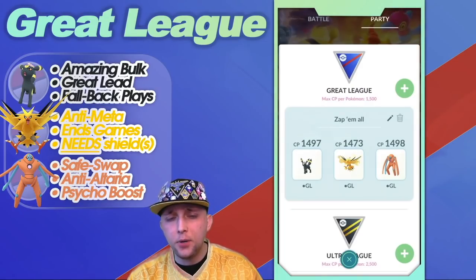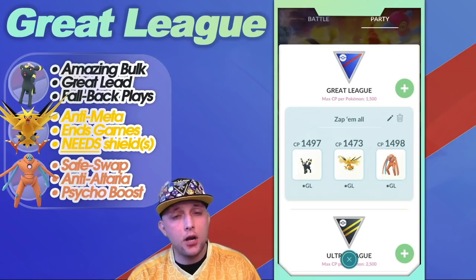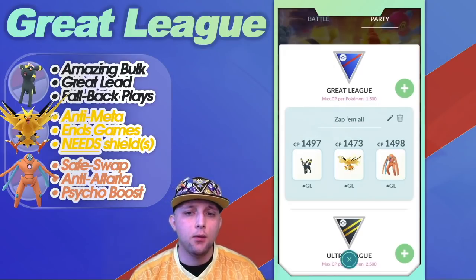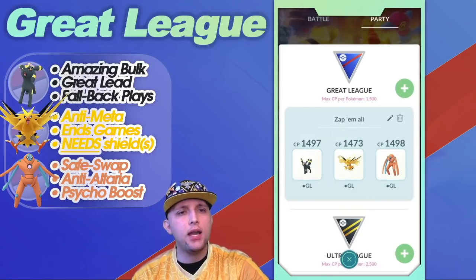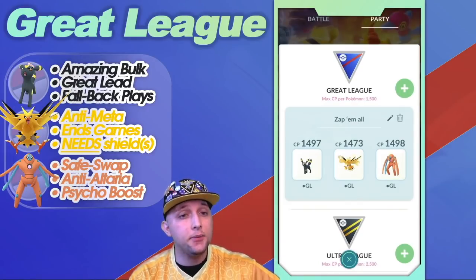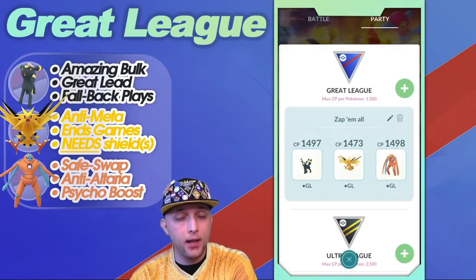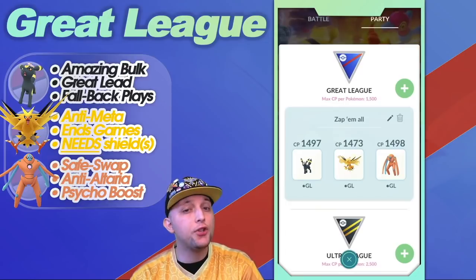On Umbreon I'm running Snarl, Foul Play, and Last Resort — the Community Day exclusive move. Dark Pulse has valid play in Great League, but overall for consistency, lower energy cost, and the ability to work the switch timer combined with Umbreon's bulk — that's why I went with Foul Play. If they reach a charge move before I do and KO because I had Dark Pulse and not Foul Play, then I lost a match where I potentially could have won.